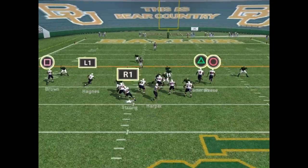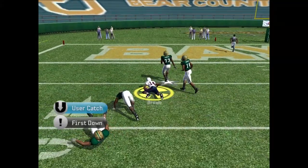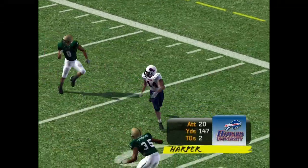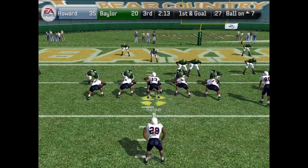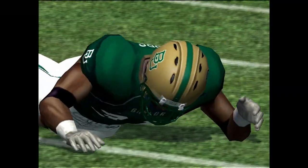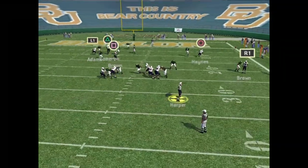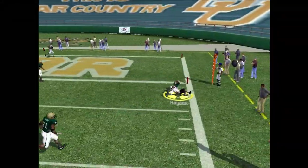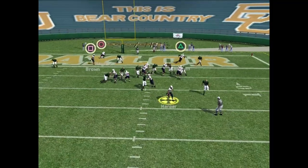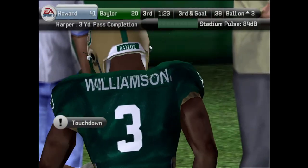Almost in a linebacker position to get that play. First down at the 35 — Harper drops back, looks left, and he's got Brown with a big catch. We're down inside the 10-yard line, we are making Baylor look silly. Second and goal — now at the 22 after a holding penalty. Looking for Haynes — he has Haynes again, inside the three-yard line. Haynes has been on the money. Harper drops back — Cameron skying for the touchdown!